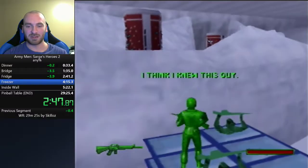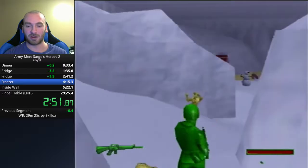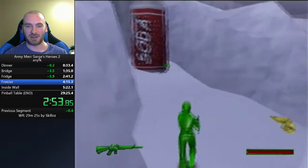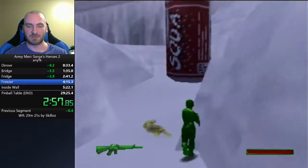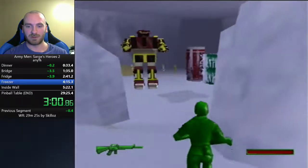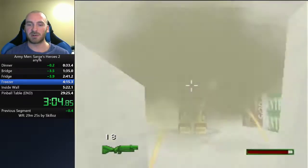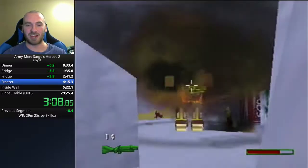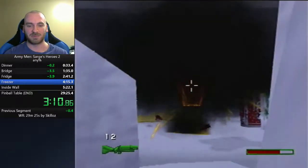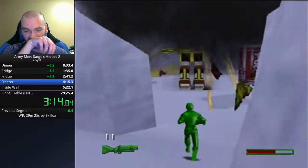Late jump allows you to jump off platforms a few frames after even if you're no longer on them, and jump to further places. This level here is Freezer — we are in a freezer — and you'll see the first of the soda cans here.